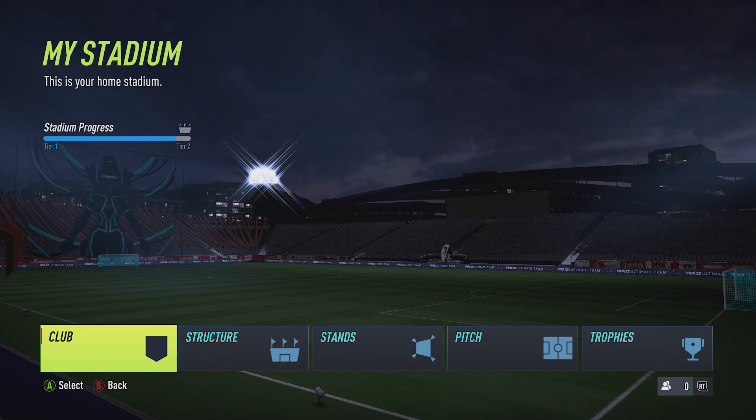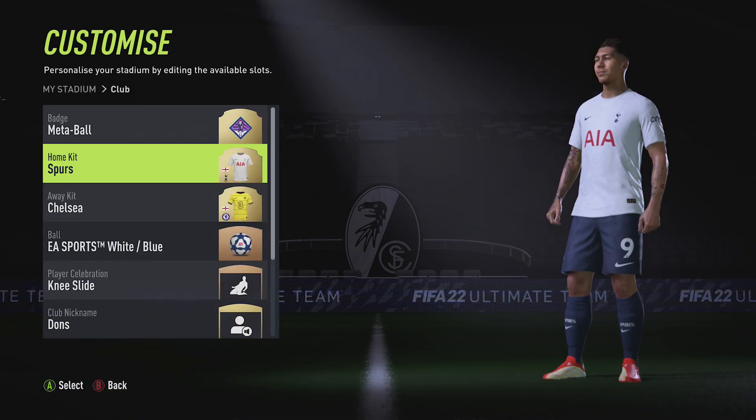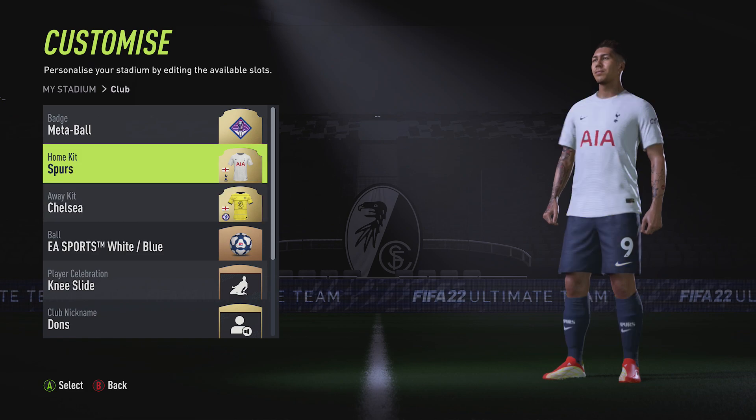Once you're in here, you want to click on Club again — press A to select — and here you go, here's your Home kit and your Away kit.